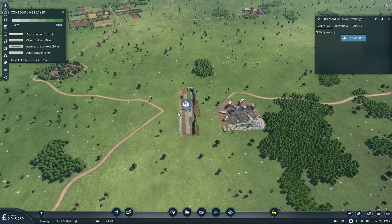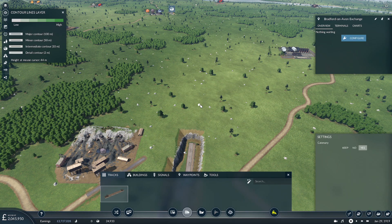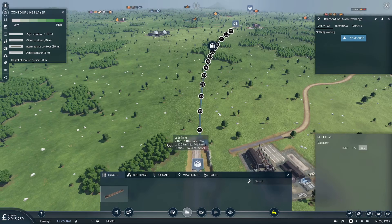Now we are all the way over here — it's quite the distance, isn't it? We are going to connect this directly and see what it does. I would definitely have a tunnel as opposed to a cutting, though I don't think a tunnel all the way is worth it.